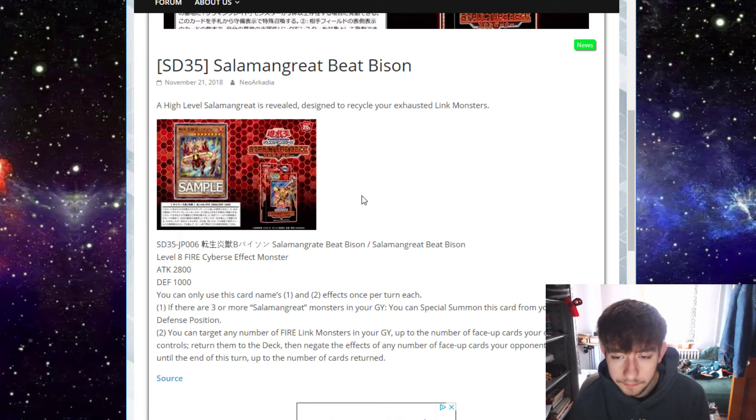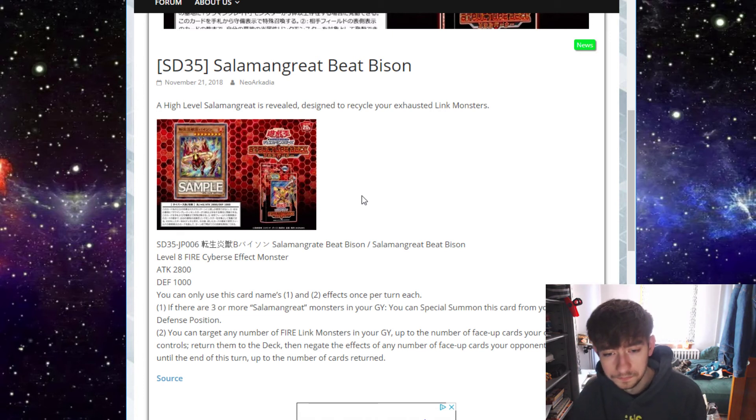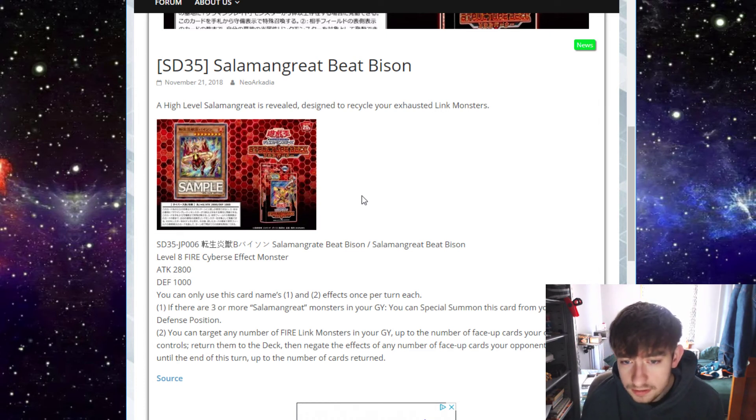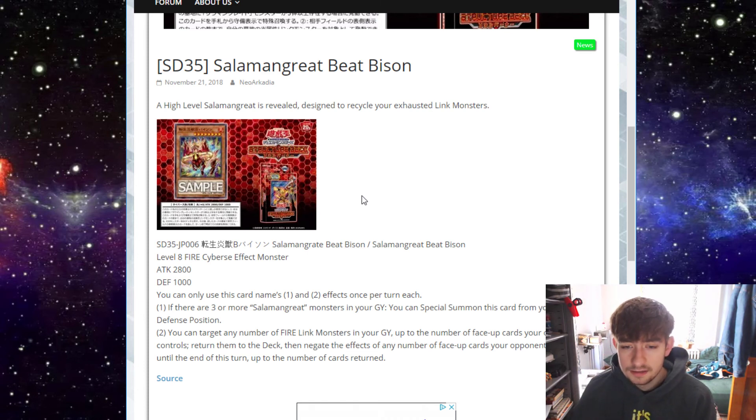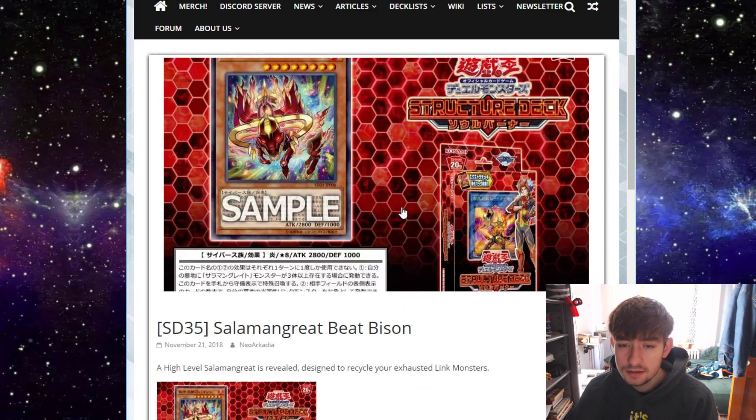It's an alright effect — I think these are pretty interesting. I think it's still a solid card. Even if it summons in defense mode, that's a bit of a downside, but it only takes getting three Salamangreats in the graveyard, and with how fast they can spam, that's pretty easy — especially since you often make a Link and then link that into the same-named Link monster. Setting up isn't that hard. This card is better than some of the low-level ones that spam the board overall. It has an extra resource management effect with a little bit of board-breaking utility. We're talking about a structure deck here, so it's not like we're getting some busted new support — these cards are pretty solid for a structure deck card.